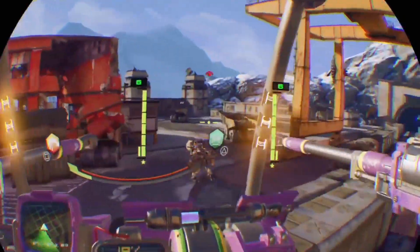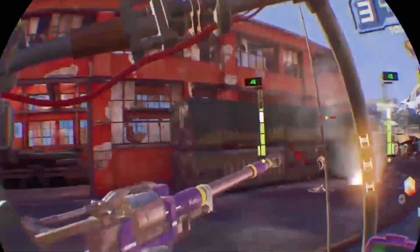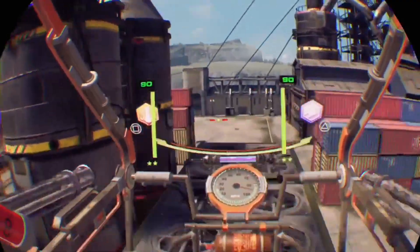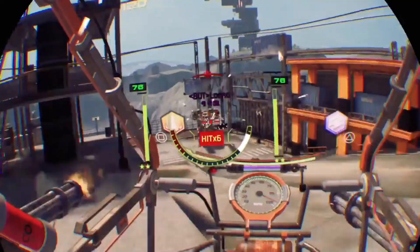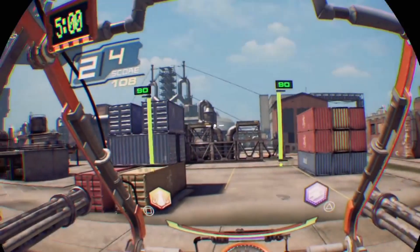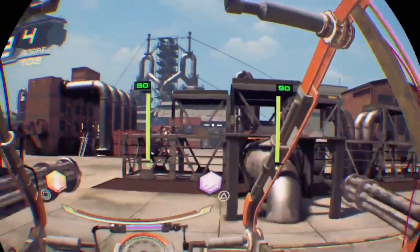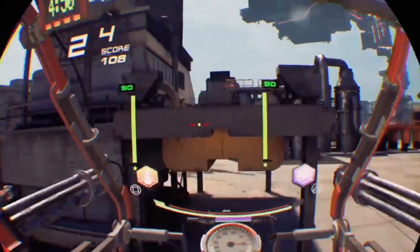Graphics. This game looks really nice. It has crisp, colourful environments and imposing, recognisable mechs. The PSVR has a reputation for being prone to fuzzy graphics, but Code 51 is another example — like Wipeout VR before it — of just how crisp and high-quality visuals can look in Sony's headset. The colours, contrast, texture detail, and particle effects are all beautiful and help that all-important VR X factor: the sense of presence. And that this was all done by such a small team on such a small budget is even more impressive.